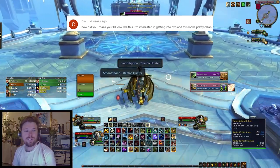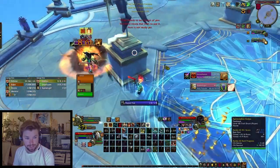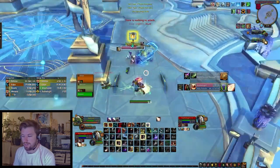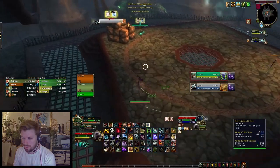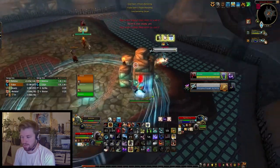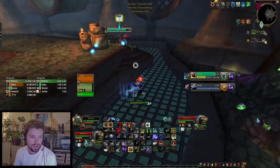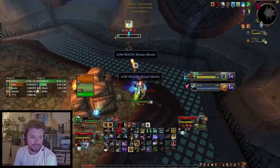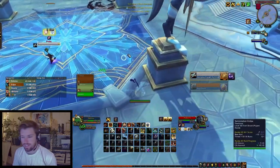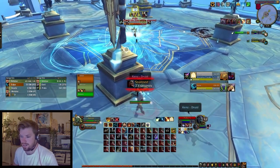How do I make my UI look like this? I use Bartender to customize my bars in the middle of the screen, and I unlock the unit frames and focus frames and drag those from the top left — which is where they are by default — down to where you can see them. My player frame is in the bottom-left area, my target is on the right, and my focus target is below mine. Other add-ons I use are Quartz for cast bars and Gladius to track diminishing returns. I also enable unit frames in the Blizzard interface like the raid profile frames, which makes it easier to see health bars for teammates.